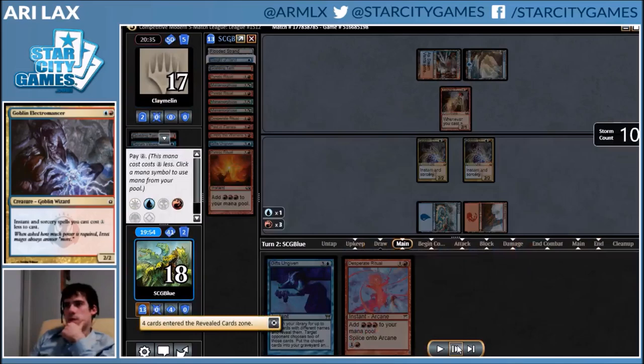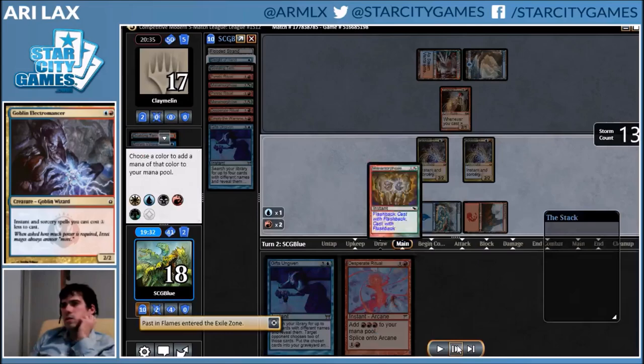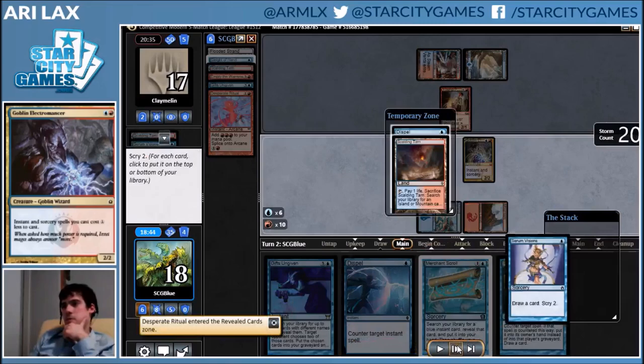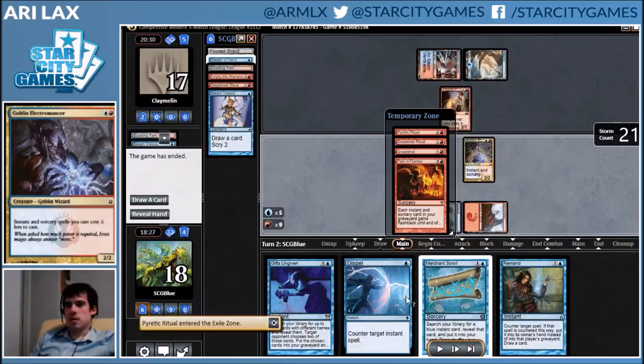Oh well — but I don't get Surgical. My opponent has straight-up nothing, so I play my cards. I have the other Gifts! Then I don't have Past in Flames... yeah I don't think I could do anything there. At this point we're just in overkill mode. I eventually get a go — drew a Dispel, great. My opponent can't do officially nothing. I eventually find a Grapeshot from my library with Dispel backup and my opponent will die.